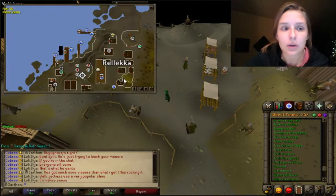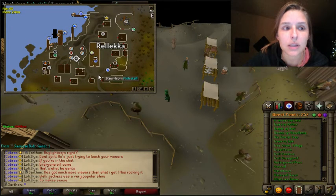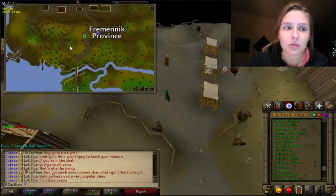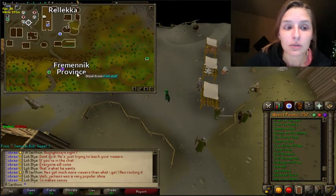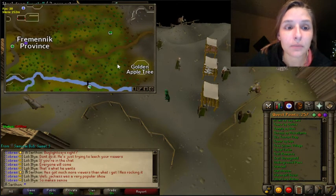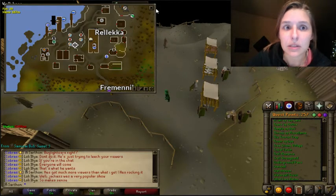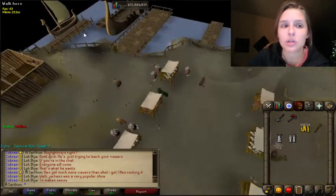To start that quest, we're going to be in Rellekka. We're going to take a boat to start the quest. The best way to get to Rellekka is to teleport to your house in the Fremennik Province, or you can use the fairy ring teleport A-J-R and run over here. There's also a fairy ring at Miscellanea that you can use. We're going to start here just to show you where to start the quest.